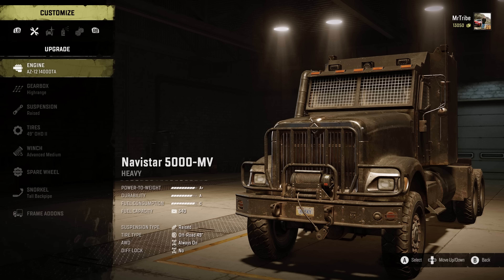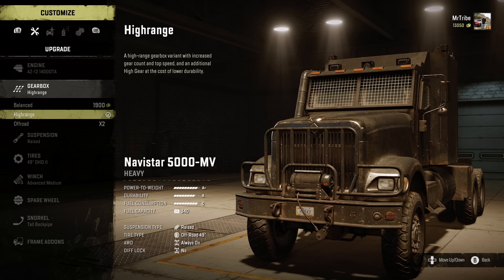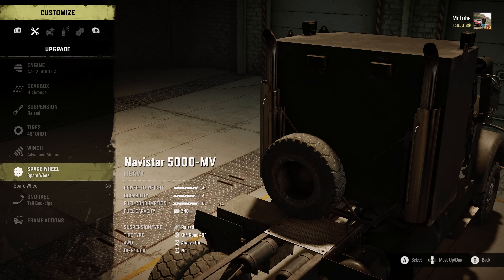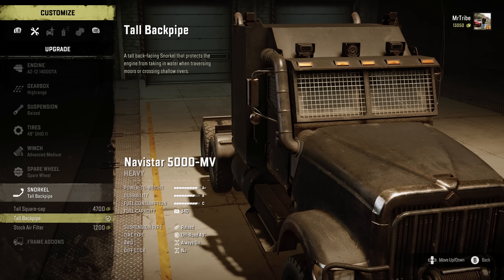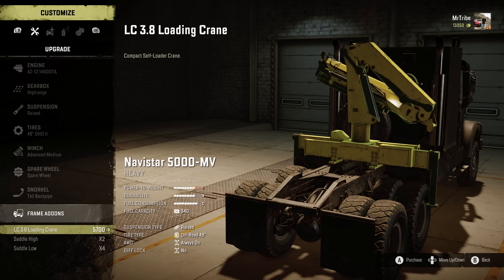It's not as limited as some trucks, admittedly. But then this is not the truck for support unless you want to lug a trailer behind you, which means a range of about three metres. However, you can have a spare wheel behind the cab, a series of needlessly tall snorkels — one of which practically comes into the cabin — and a crane, saddle high or saddle low add-ons.